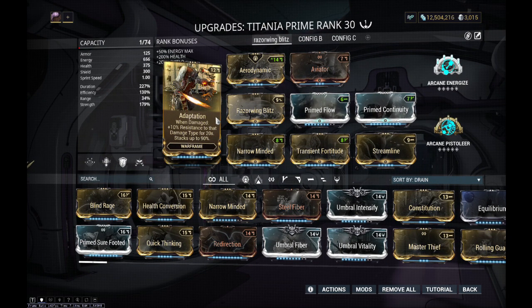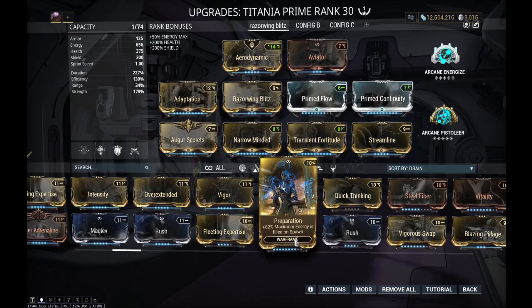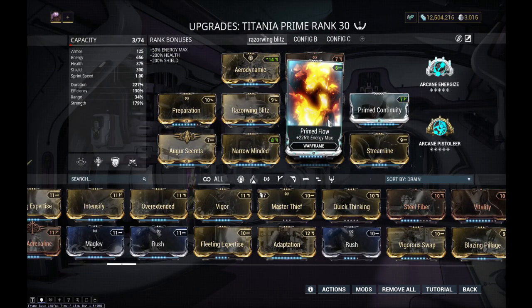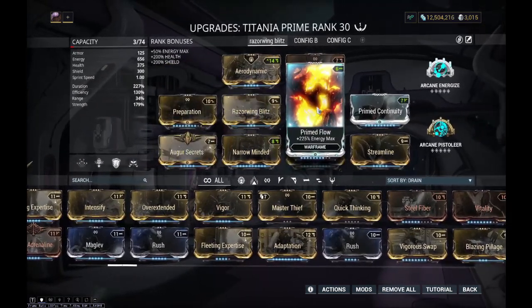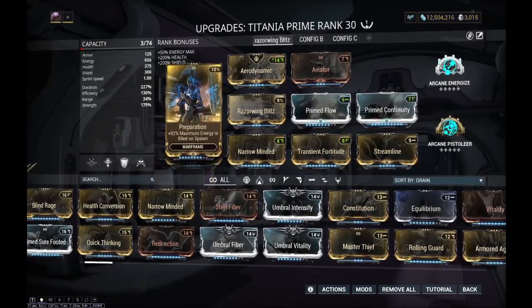Even without Adaptation, you are crazy tanky. And then you put Pillage on top of that where you can basically reset your Shields at will - this Fairy is really tanky. One mod I've really been using a lot more lately is Preparation. This is an awesome pairing with Primed Flow, or even Normal Flow if you don't have Primed Flow. It lets you just boom, start a mission off full energy. You don't even need Energize in that case as long as you have enough efficiency. If all you're doing with Titania is shorter missions, you don't really need Energize that badly. Even in endurance missions, Preparation will give you your full energy back if you happen to die and need to res. It's a really fantastic mod - I know it's a little hard to farm, but I think it's definitely worth it.